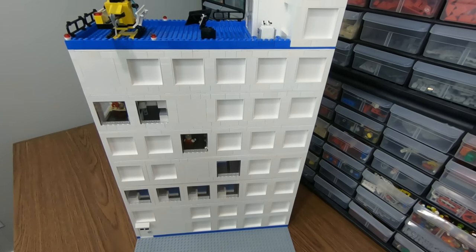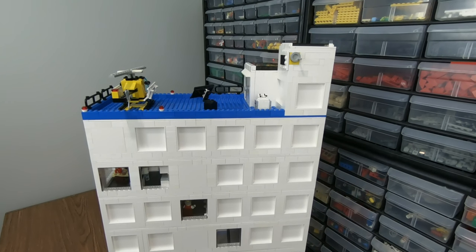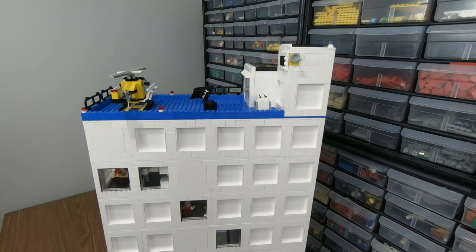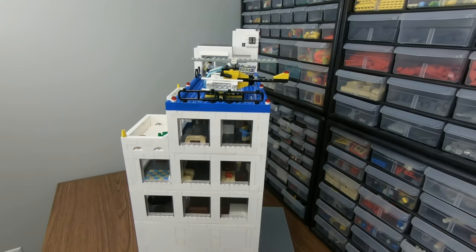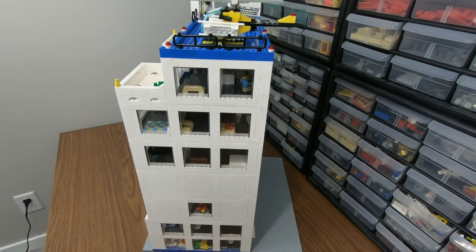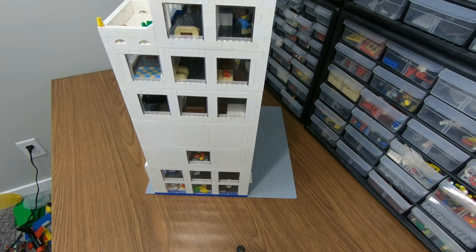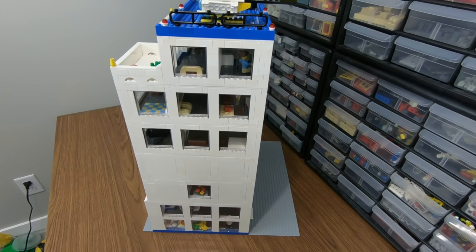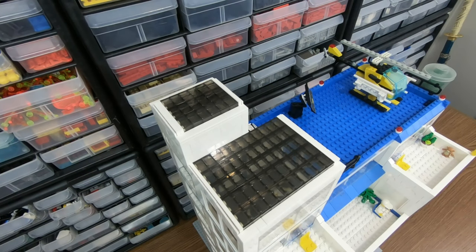When it comes to the back of the hospital, there's nothing really to write home about — I didn't put a lot of effort into how it looks because it was going to be facing a wall. You'll notice the crank for the elevator is yellow; I didn't have a white one so that's what I went with, but I did my best to cover it up. On the other side, the windows are not continuous, which will make sense when I show you the interior, because certain rooms don't want to be exposed to exterior light.